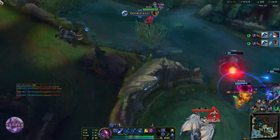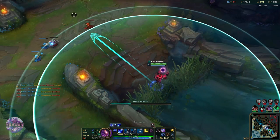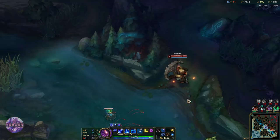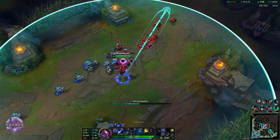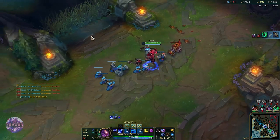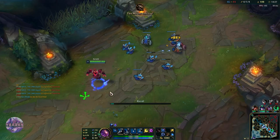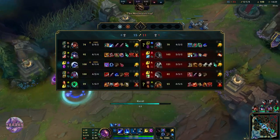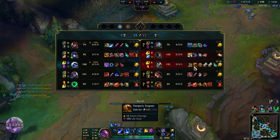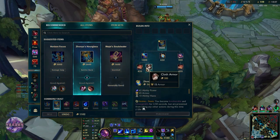That is so insanely good for us. Wukong is so broken in teamfights because he has that double knockup on his ultimate. I don't know why they have not changed that yet because it is so OP, but it actually helped us out a lot. Now Wukong is back in the game because he was getting hard stomped top side, so that is great.